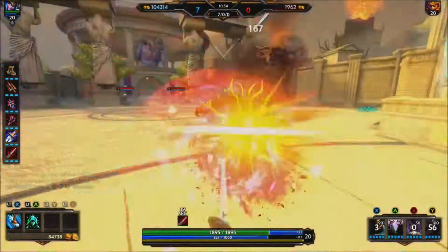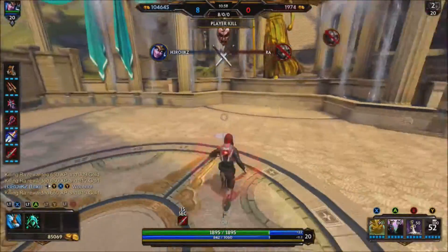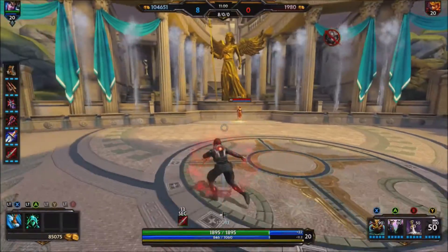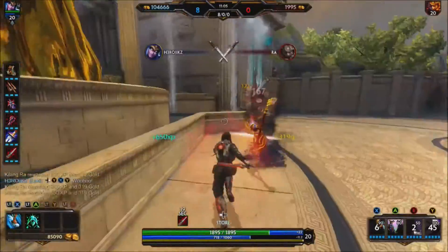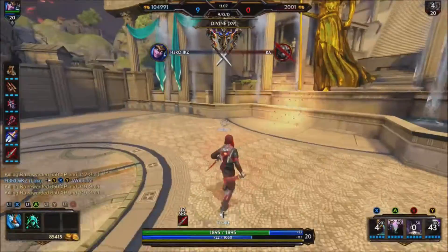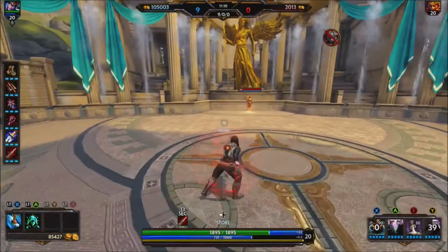As you can see, I'm doing my combo with Loki — you know how we do. Pop the one, the three, then hit with the four. If the four doesn't kill him, you hit him with two or three basic attacks, and that's how you take out your enemy. That's the bread and butter for Loki.